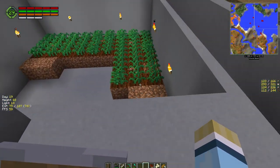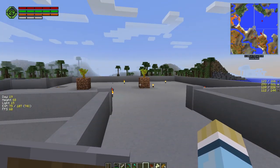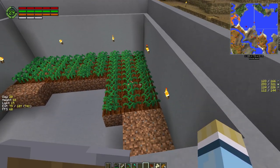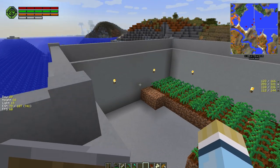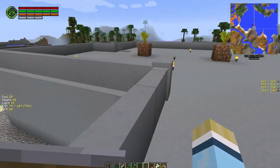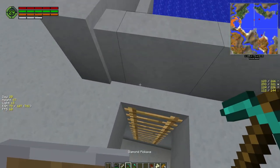We did a huge update to the base where we added a farm area that we're going to continue to expand on, maybe today, depending on if we can get this windmill tower up and running quickly. The hemp had all grown between episodes, so I harvested it all. We've almost got three stacks — we just need one more stack of industrial hemp to make one more windmill.